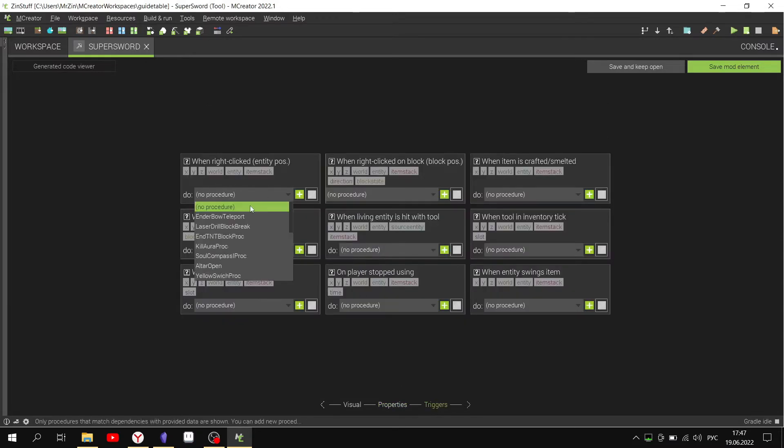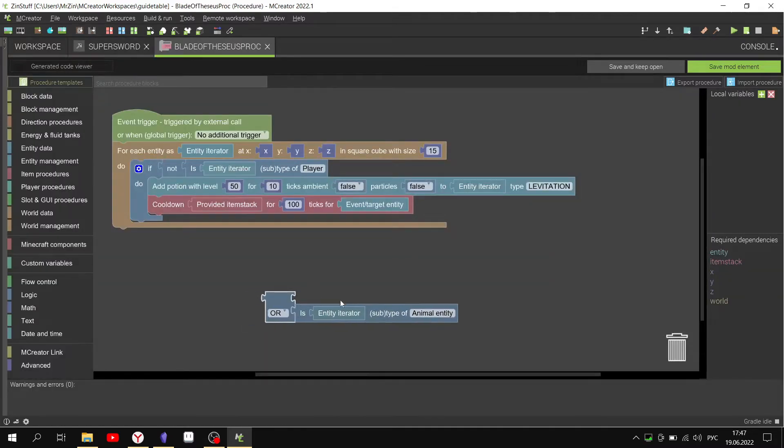And in the trigger we will create this procedure. It will send everyone in a 15 block radius into the sky. And for balance there will be a cooldown of 5 seconds.